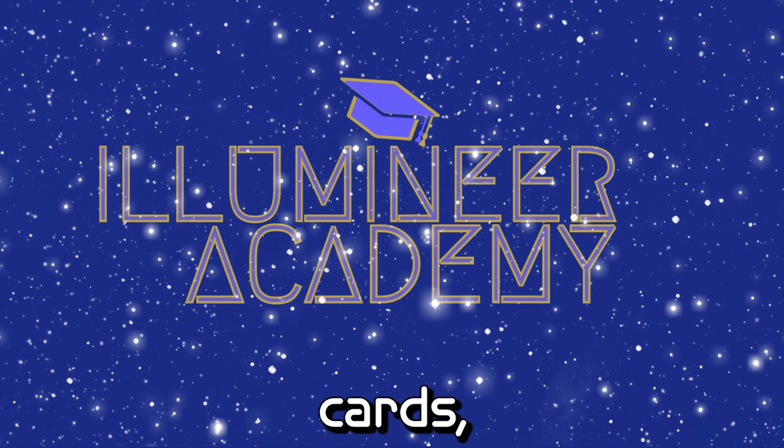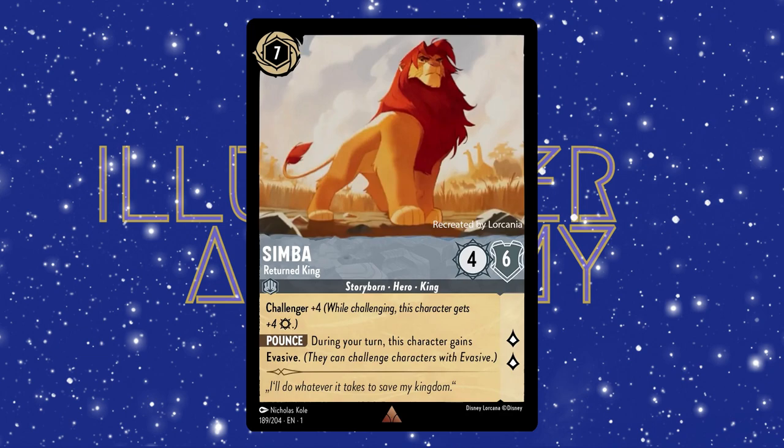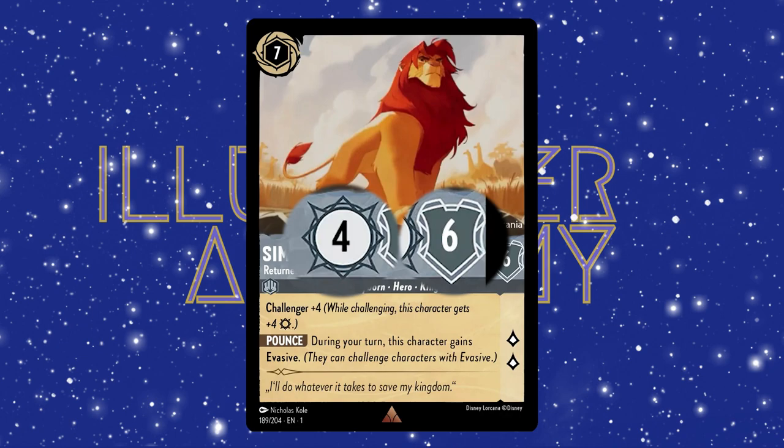Now that we know all the different types of cards, let's break down what all the different numbers, symbols, and words on the card mean. Here's my favorite card right now — Simba, Returned King. He's a character, which we know for a couple of reasons. First, we look at his card classification: he is a Storyborn, Hero, King. All of those relate to the types of characters. The last reason, and usually the best way to tell, is that he has a listed strength, willpower, and lore value. These are all things that are, at least so far, reserved only for character cards.